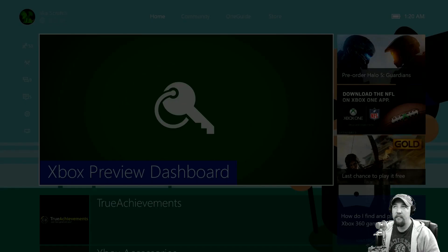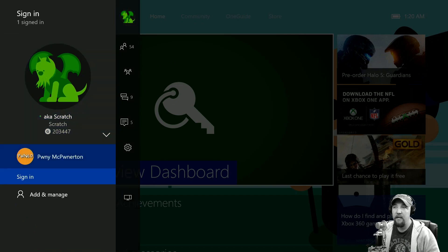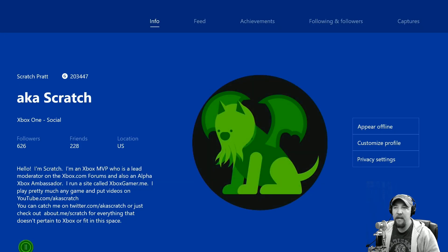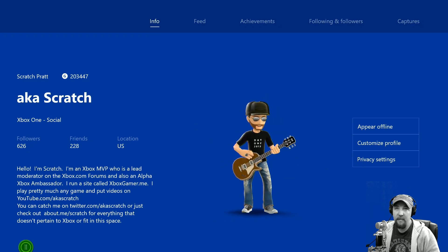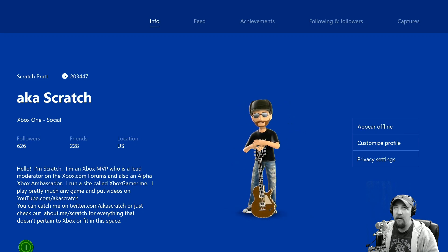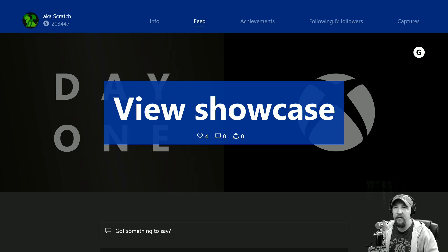Going over to my profile, once it loads you can see my gamer pic, and then it switches over to show my animated avatar. This is how it looks for everyone's profile that you check out — it's kind of cool. If you go to the feed view, there's a showcase section that isn't completely done yet. For those of you worried about showcase going away, it's not — it's still here, and my activity feed is below it.